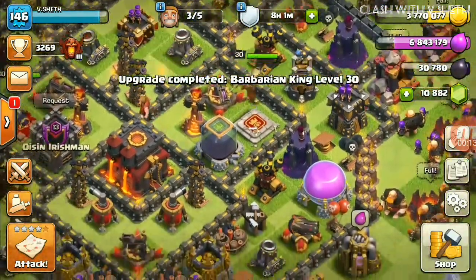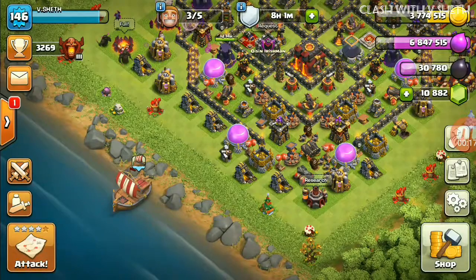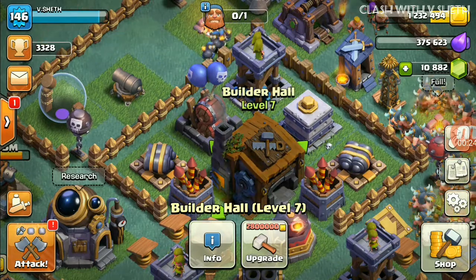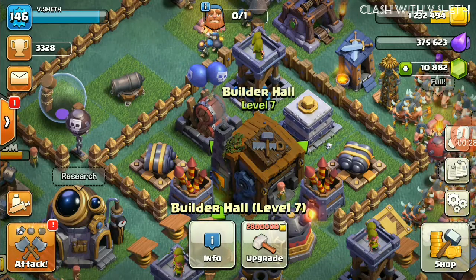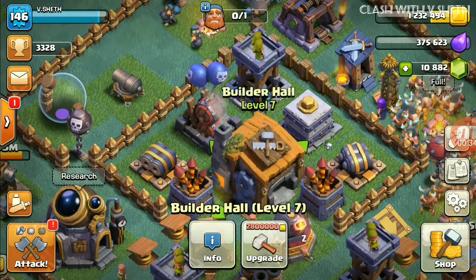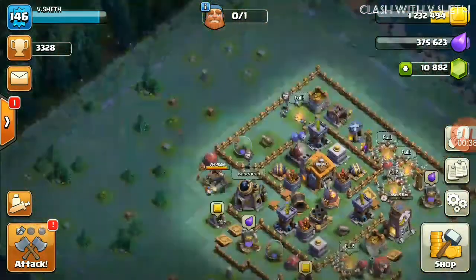Now let's see what's new. You can see the Builder Base — you can upgrade it to level 8 using 28 lakh gold. They have also changed the symbol for Builder Base gold; it's now square-shaped, and the Builder Base elixir symbol is a diamond or pearl shape.